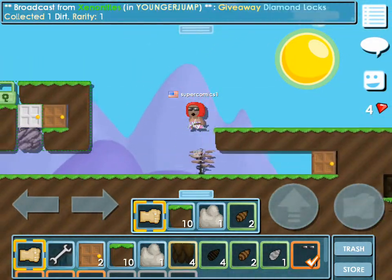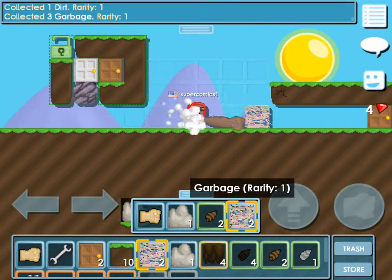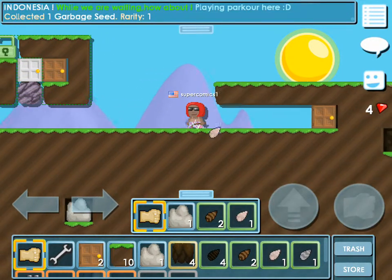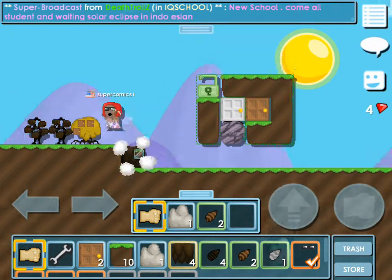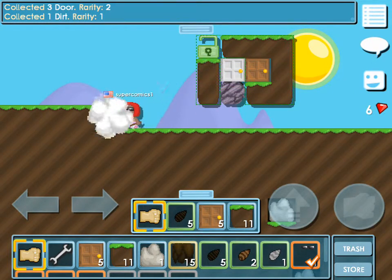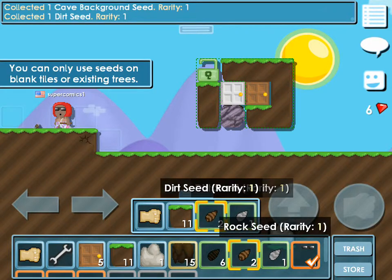Some people will just give you stuff just because they're nice, but some people, not so much. Hopefully I can get seeds out of these. We have one rock seed. I think we'll make some grass so we can make bricks.